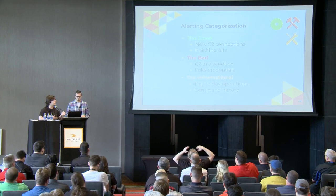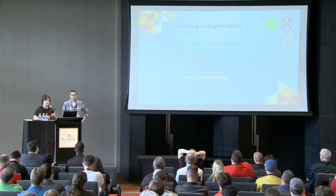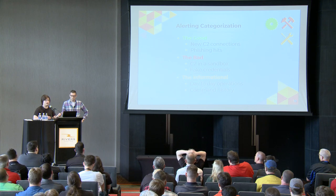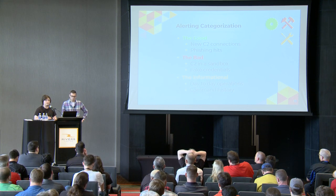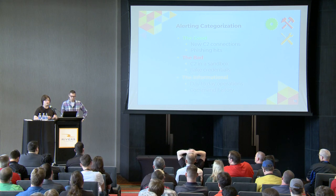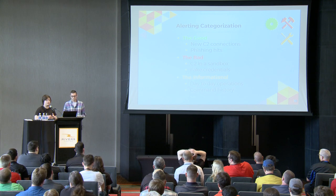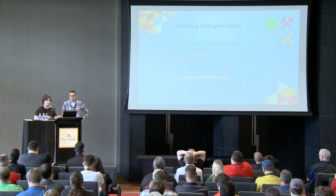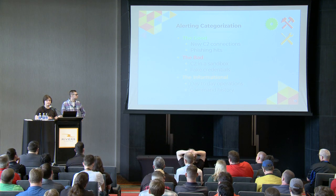We broke alerting down into three main categories. The first is good alerts — things like a new C2 being established or getting credentials entered into a phishing server, which you can log through SQL query logs. We have bad alerts — maybe you got a C2 but it's being run in a sandbox, and you can alert on characteristics those sandboxes present. We've also noticed defenders entering fake credentials into phishing sites, so being able to quickly determine if those credentials seem legitimate is useful. The last category is informational things — the day-to-day operations of your red team operator, what commands they're running in the C2, and alerting on operational security — for example, if someone tries to run a blocked command.